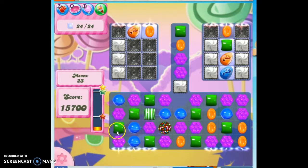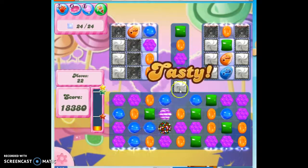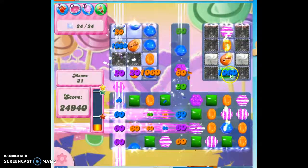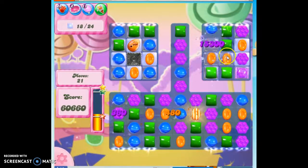I'm going to go for a stripe again. I keep foregoing the opportunity to make wrapped candies, because wrapped candies down here aren't really particularly helpful. But look at this — I've got so much purple on the board and I've got this opportunity. I hope these go vertically. I know I'm opening up these mystery candies and they could be evil, but fortunately they weren't.